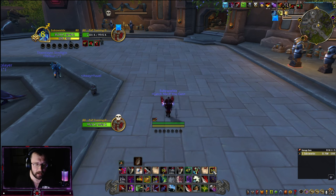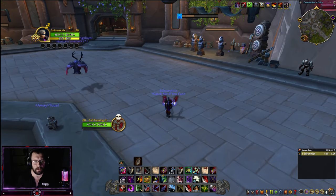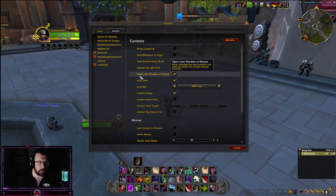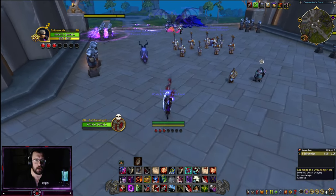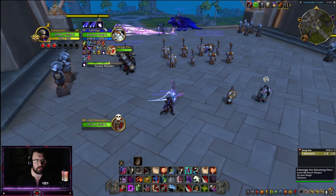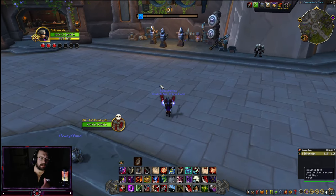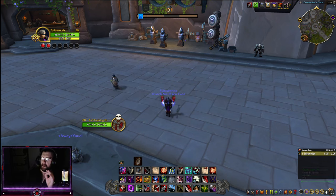I have Set Focus keybinds for Blind, Kidney, Cheap Shot, and Sap — a few Set Focus binds and they're all very good. Quick add-on recap: Battleground Enemies shows everyone in BG with big debuffs, Diminish shows DRs, Nameplate Cooldowns shows what they have under their HP bar, S Arena is my Gladius for arena, and Truffy GCD just shows my abilities and enemy abilities — like if an enemy presses Barrage or Arcane Missiles, I can see it. If you have questions, drop them in the comments and I'll link my UI in the description.